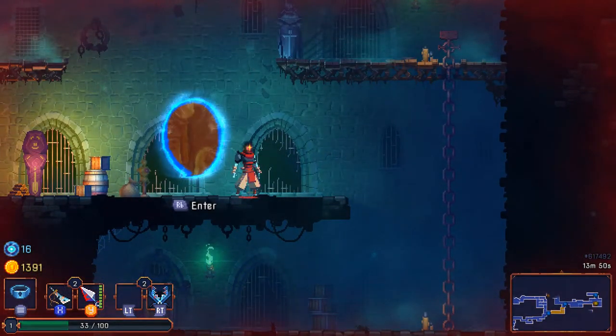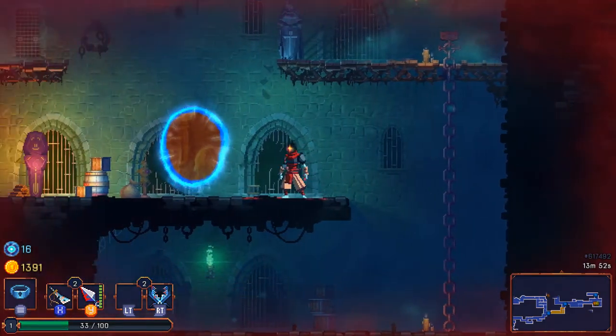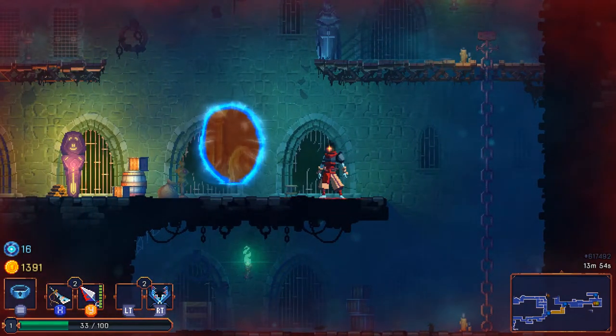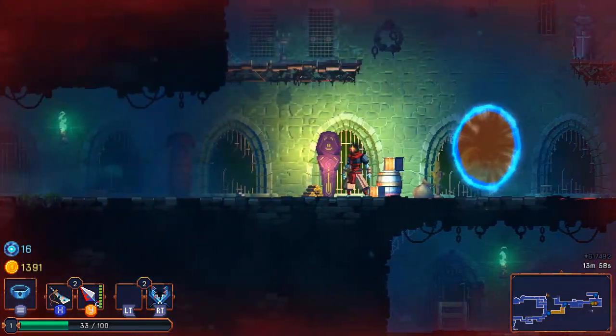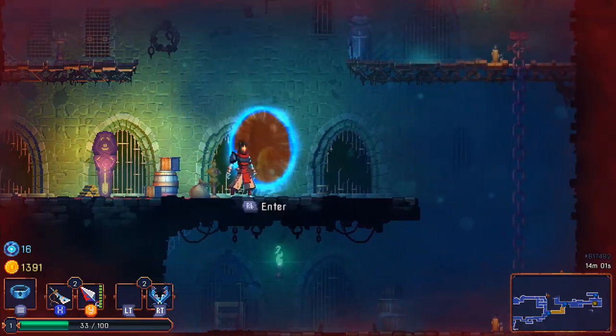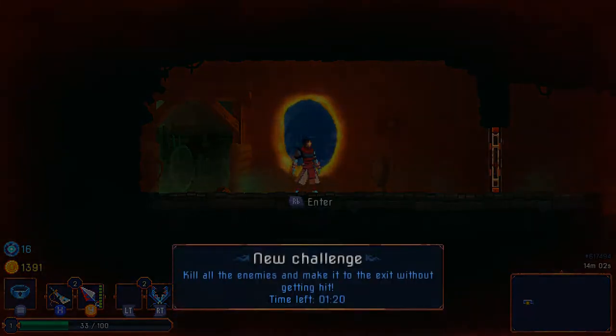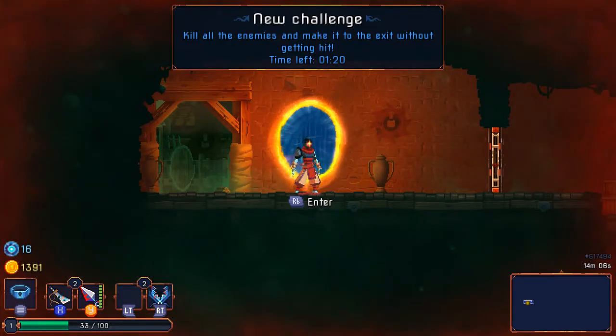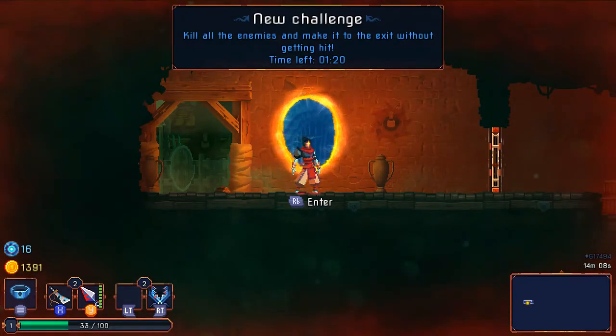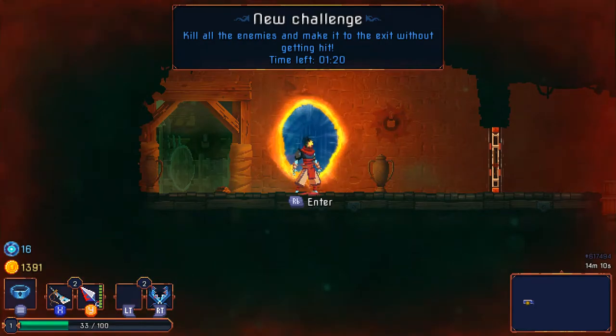I'm going to try and enter this secret area — and confirmation that fall damage doesn't seem to be a thing, but if you fall far enough you do take a bit of a stun, so I should try to avoid that. New challenge: kill all the enemies and make it to the exit without getting hit and within a limited time. That's going to be tricky — let's see if I'm up for the task.